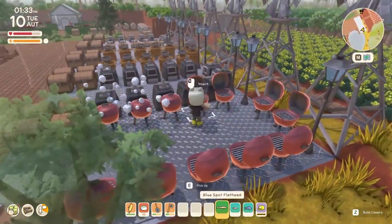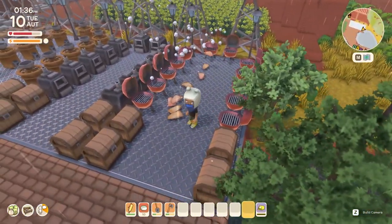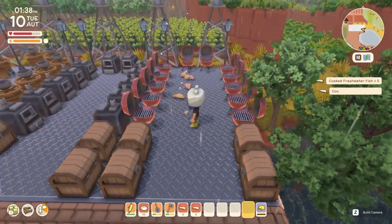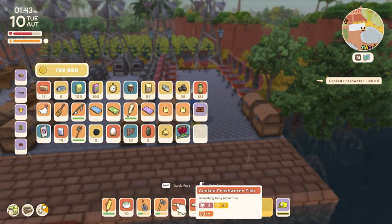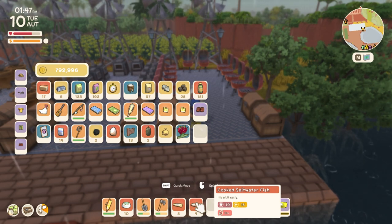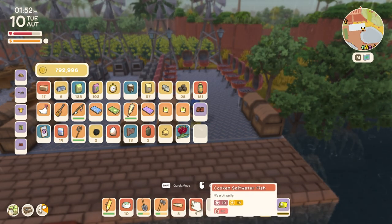So there we go, we've got all the fish cooked. We've got freshwater fish and saltwater fish — so it looks like just two different types. Your freshwater fish give you five health, ten energy and three minutes of defense. Your saltwater fish gives you three minutes of attack, ten health and fifteen energy. So they're pretty good in regards to health and energy resource, and also give you a little boost in attack and defense.